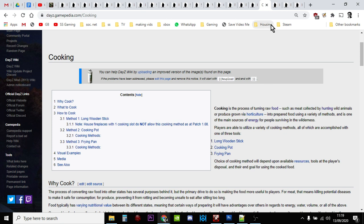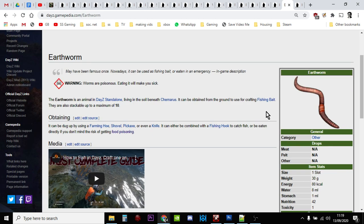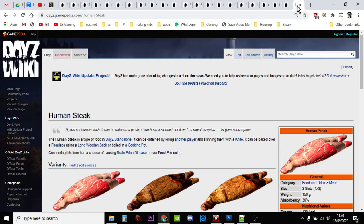Earthworms: if you're very desperate you can dig them up — I think even with a knife. But they don't give you many calories, and if you eat them raw you can get food poisoning. They're really best used as bait for your fishing hook. And finally — human steak. I've never done this in all my years of playing DayZ. But if you get really desperate and come across a dead human, not a zombie, and you have a sharp object, you can make human steaks. If you eat it raw there's a chance of food poisoning anyway.